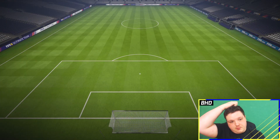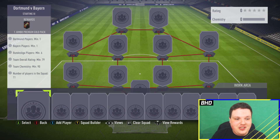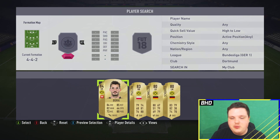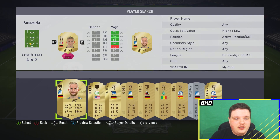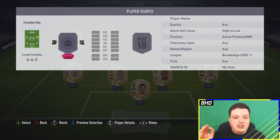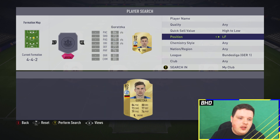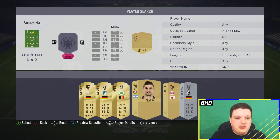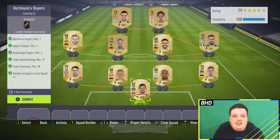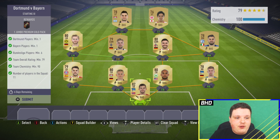Last one — Dortmund versus Bayern. This one is also going to be easy. Some of you lads will already have Dortmund and Bayern players. I just used Juan Bernat and André Schürrle, which I already had in the club. There are so many options here. Bayern might be a little harder because of the high ratings required, but I just built a full Bundesliga side. You need 79 rating, so you need a few high-rated players, but there are loads of them in the Bundesliga.